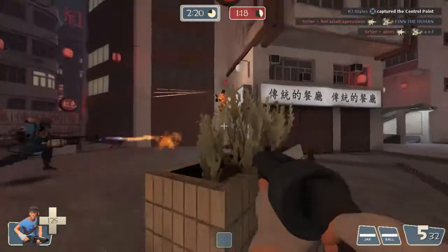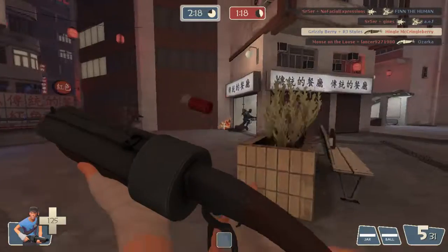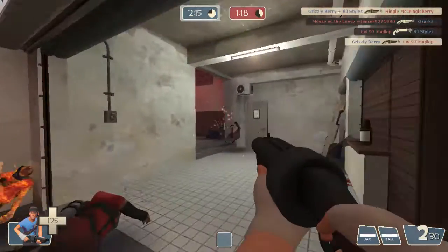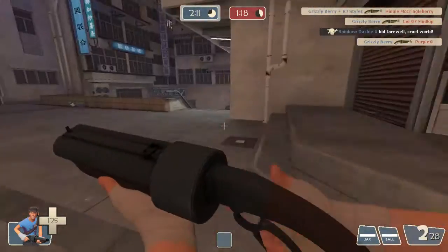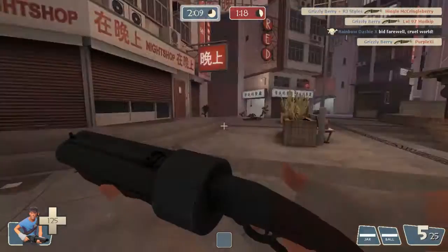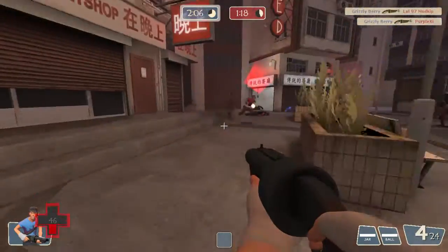When I spawned back in, my team hopped on the point and captured it. Right now I'm really just trying to hold off enemies and hopefully we can take the lead. A sniper pops out there, I hit him in two shots, and there's not a whole lot a sniper can do against a Scout in close range.